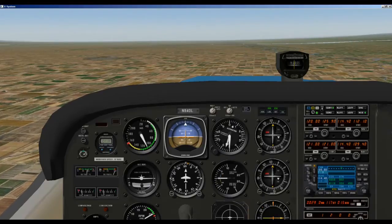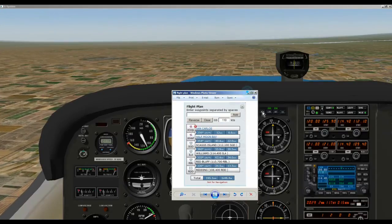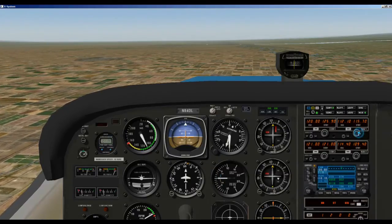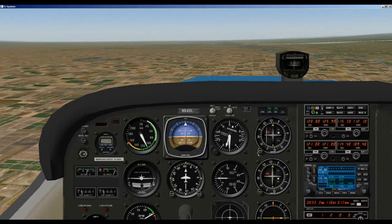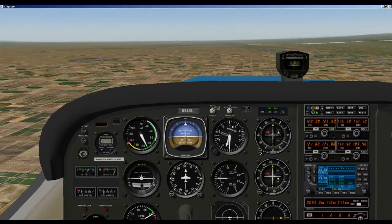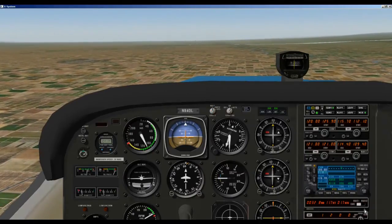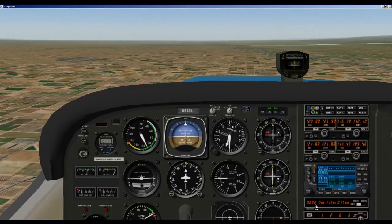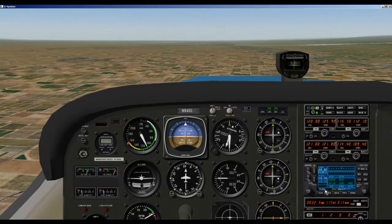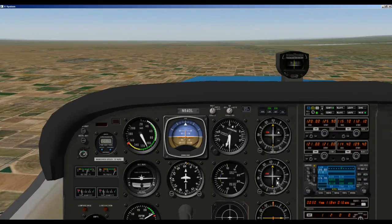Let's set our NAV1 radio to Red Bluff, which would be 115.7. Switch it over and let's bring that in. We are going directly to it, so we want a heading of 33. We'll switch over to NAV1 and now we are going to continue on. We have 32.7 miles to Red Bluff on NAV1. We can switch this over to NAV2 radio and see that we are actually 30 miles from Williams.